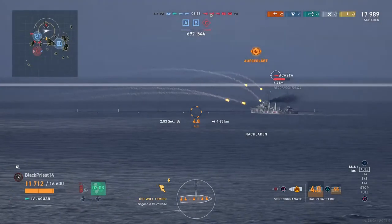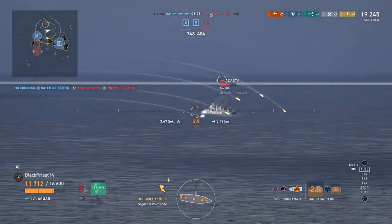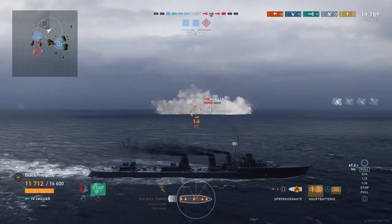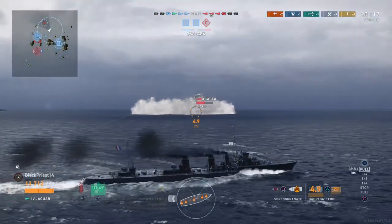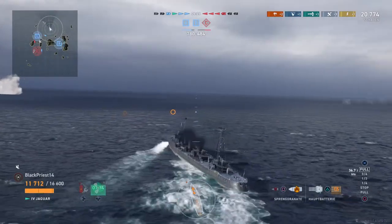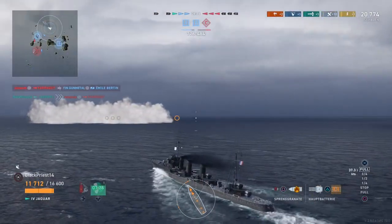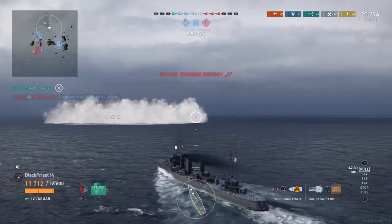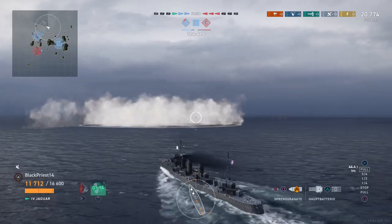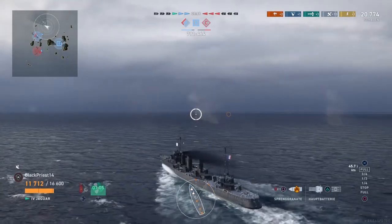I'm putting the speed concealment on in case the Acasta is further out than 4km, but unfortunately he's not — that's why he spotted me. We open up with the guns in good position. He smokes again but doesn't have any more support — all his ships are far out. So basically it's between the Acasta and the Jaguar. I'm turning left because I expect some torpedoes to arrive soon, and I don't want to go too far out — there's no sense pursuing the Acasta at the moment.